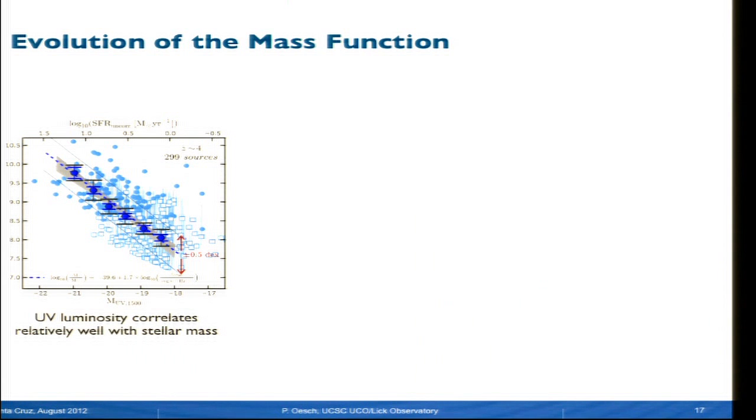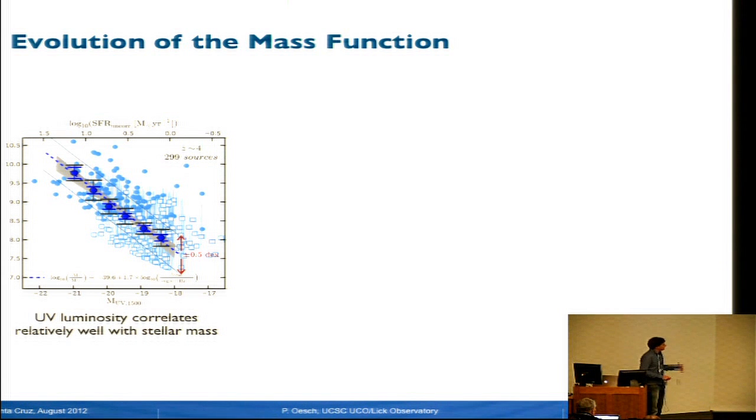The next step that IRAC taught us is that there's a nice well-defined correlation between stellar masses and UV luminosities. These are measurements from Valentino Gonzalez over the ERS survey with around 300 redshift-4 candidates. With stacking you can measure this relation over essentially two orders of magnitude in stellar mass, and using this relation you can get first constraints on galaxy stellar masses down to 10^8 solar masses, even out to redshift 7.